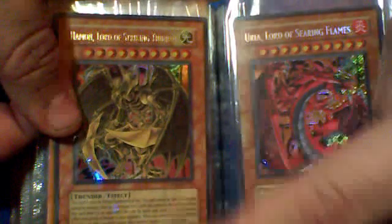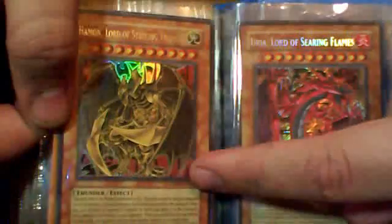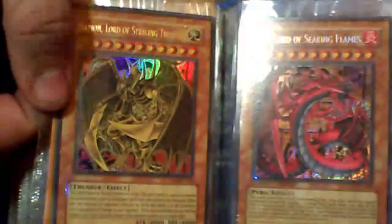Wicked Dreadroot. The Collector Ten Uriah. And it's the other DR — I can't think of it, but it's the reprint of Hamon. Ultra Rare. Playable Winged Dragon of Ra.